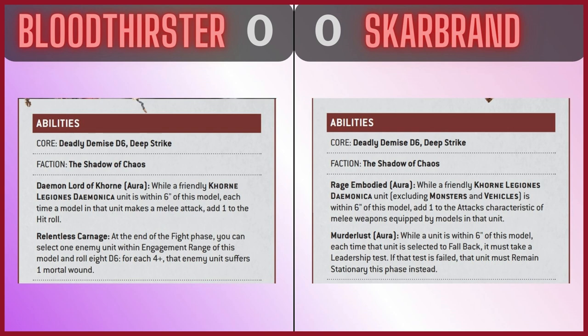Relentless Carnage: at the end of the fight phase, you can select one enemy unit within engagement range of this model and roll 8d6 — for each 4+, that enemy unit suffers one mortal wound, which is an average of four mortal wounds. And then Skarbrand's Rage Embodied Aura: while a friendly Khorne Legionnaires Daemonica unit, excluding monsters and vehicles, is within six inches of this model, add one to the attacks characteristic of melee weapons equipped by models in that unit, which is also quite nice.